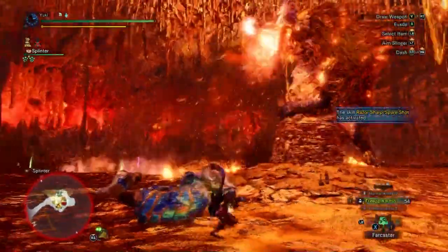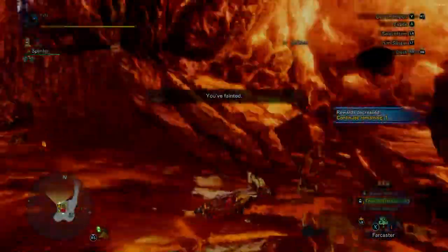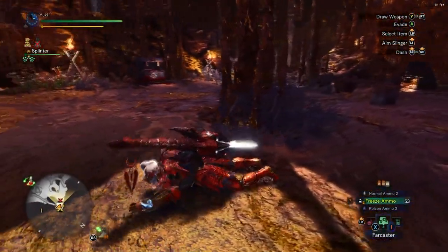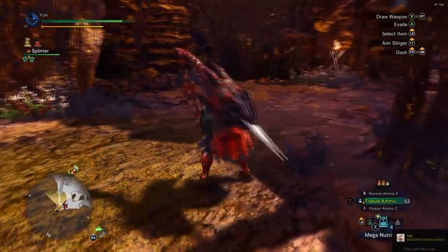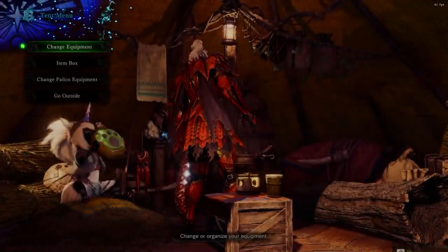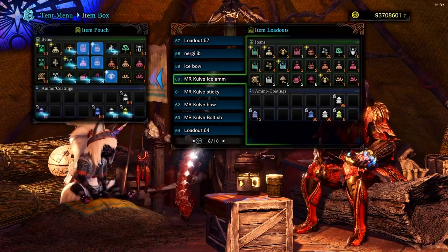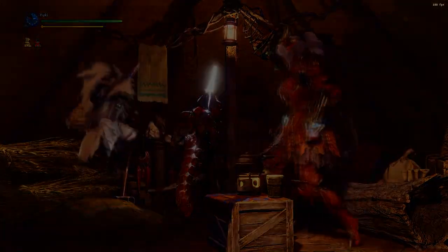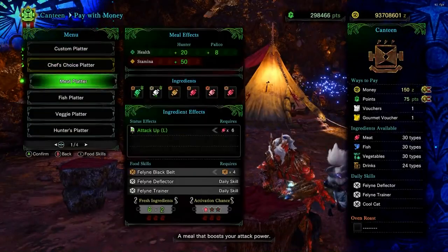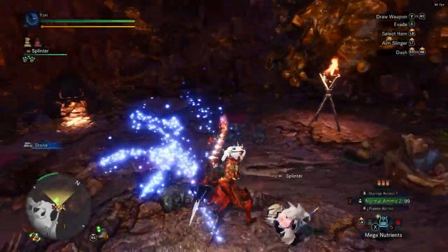Here's a pro tip: when she climbs up the pillar and does that spicy move, sheathe your weapon while she's up there. When she starts coming back down, dive evade. If you dive evade when she drops, you'll survive it every time. If you don't, it's random and it takes a lot of health — I had Health Boost level 3 and got hit and survived, but it took 80% of my HP. After that ceiling drop you'll never get hit.